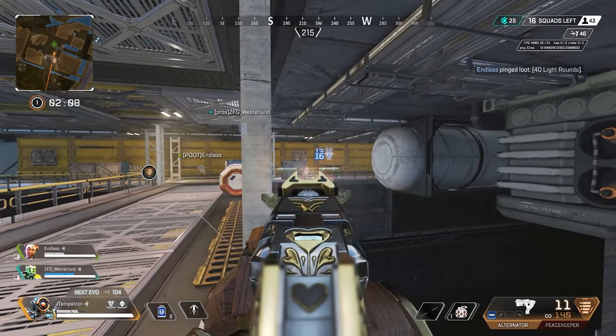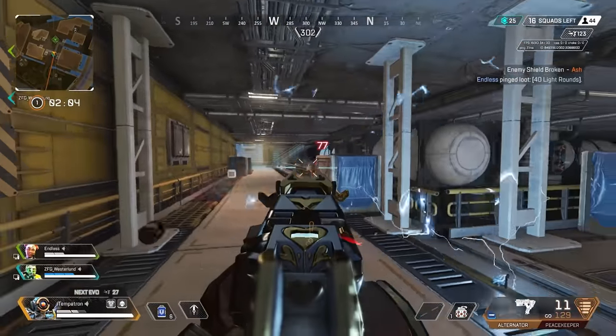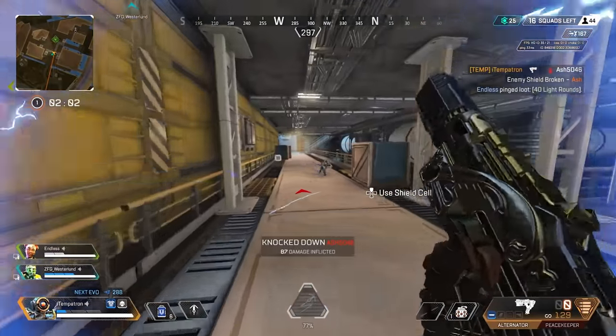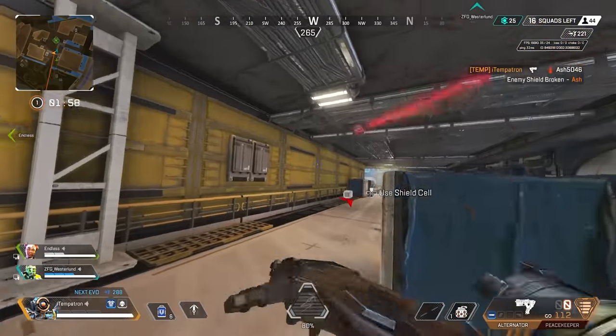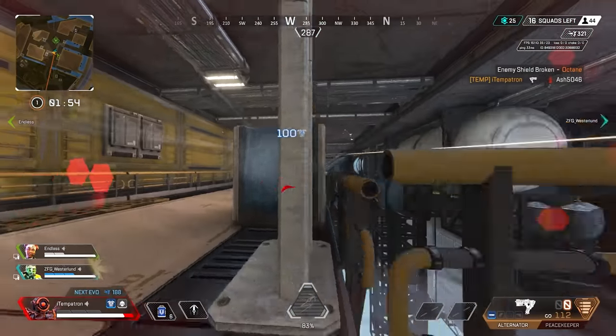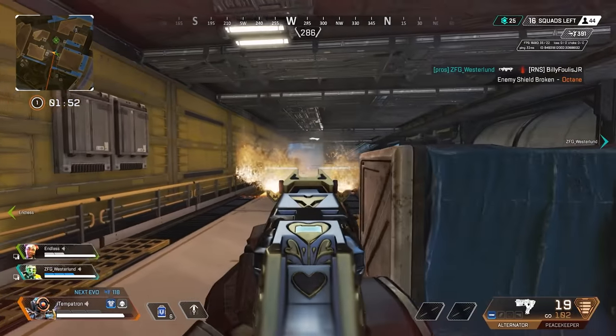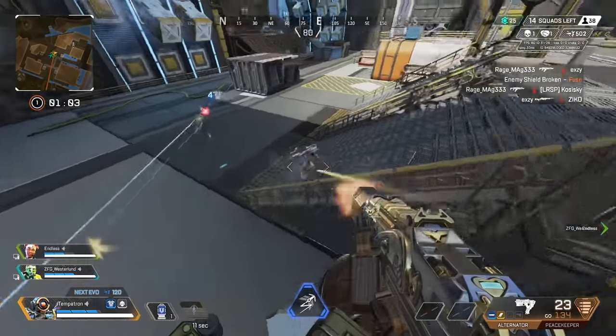Hey what's up guys, it's Twitch, welcome back to another video. Today we are playing some more Apex Legends and we have finally managed to get a Hammerpoint RE45 gameplay. Now I say finally — this is an incredibly good gun but it's also incredibly hard to find the combination of the two. On the first day I think Hammerpoints had the lowest drop rate of any hop-up in Apex Legends history.